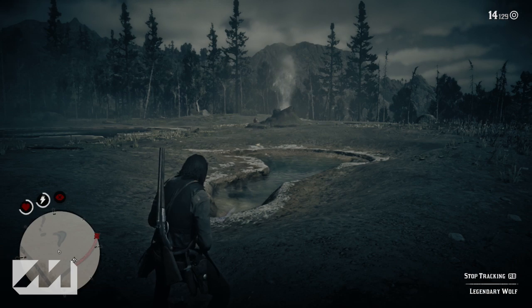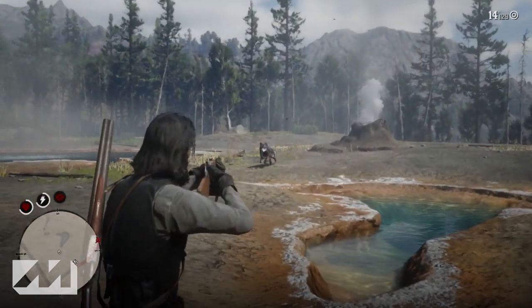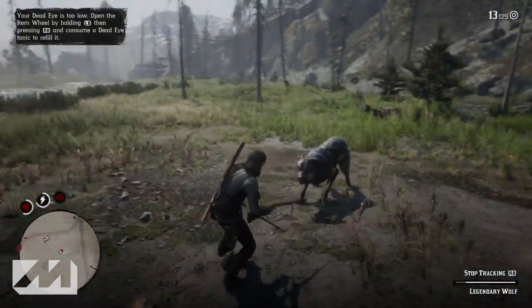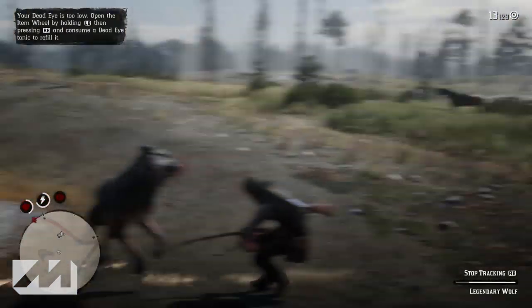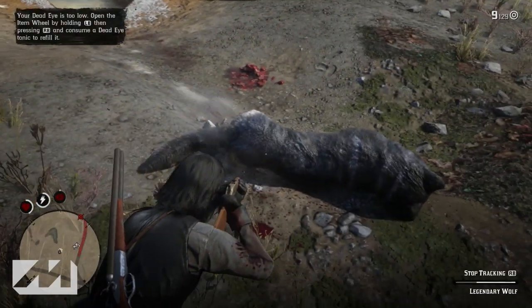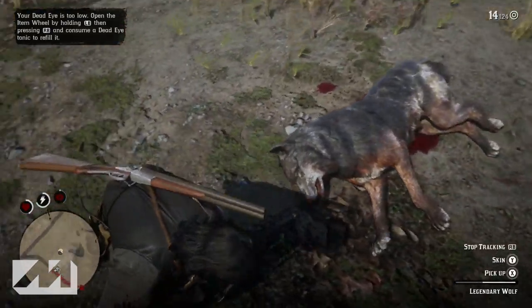Once you find this third clue, as you're inspecting it, you want to be very careful. As you'll see in my gameplay, this wolf can smell you from very far away and will come after you immediately. Right after you inspect the carcass, head towards the east around 75 yards — as soon as you turn east you'll probably see the wolf all the way down there, and he'll probably see you too.